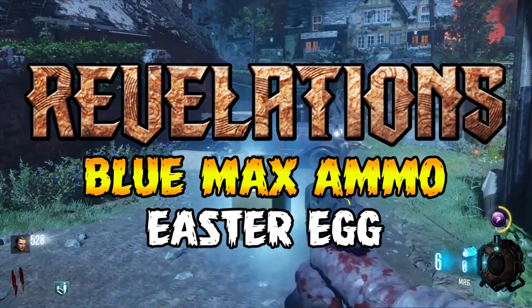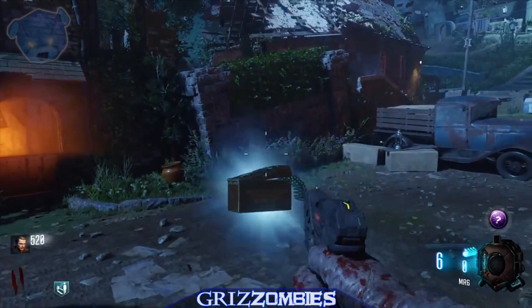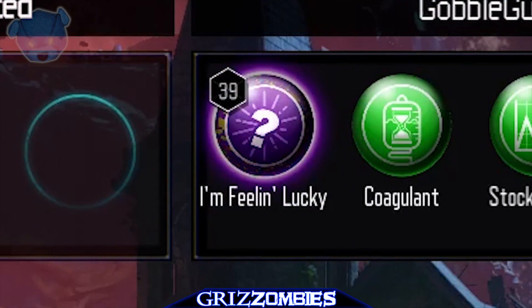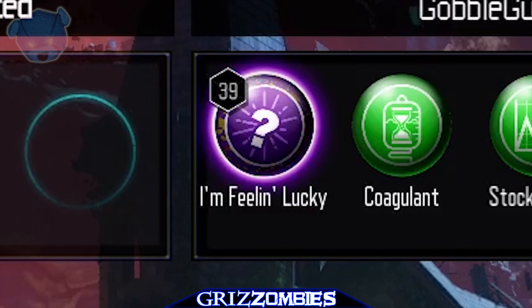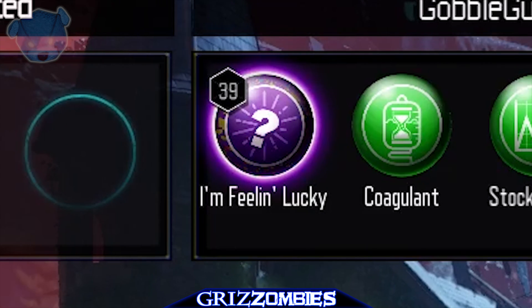Hello everyone, welcome to GrizzZombies. I'm Violent, and we're going to be talking about the blue max ammo easter egg in Revelations. If you're not familiar with this easter egg, you need to use the Gobblegum 'I'm Feeling Lucky' and this will grant you two different power-ups, one of which will be a blue power-up if you're lucky enough to get the opportunity.